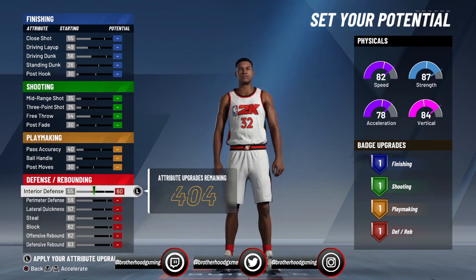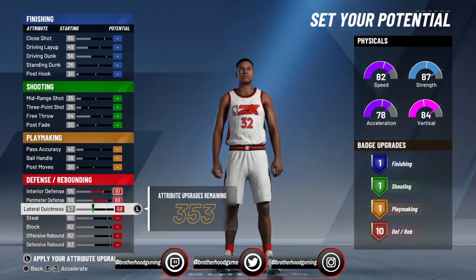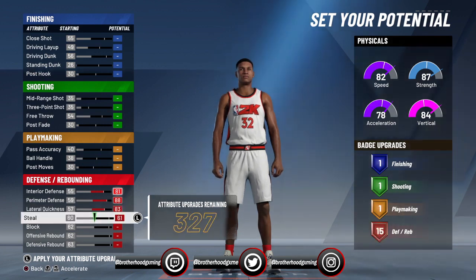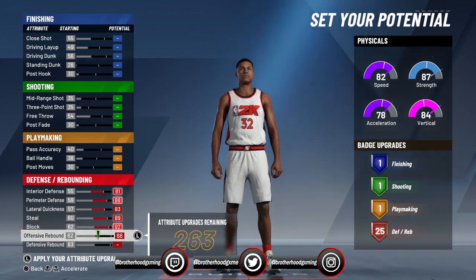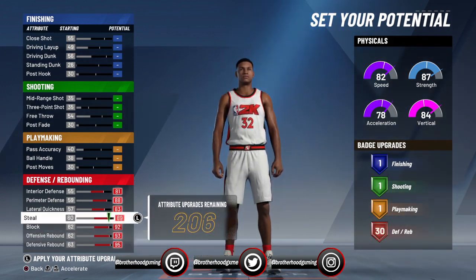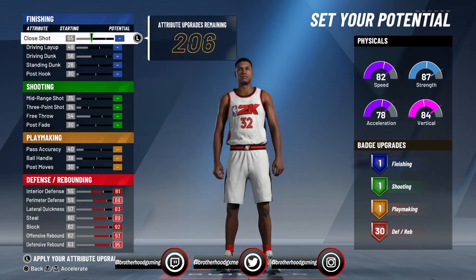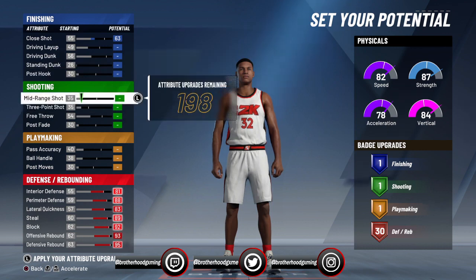You want to max out defense and defensive rebound, so let's do that. Let's max it all out — that's what we need at first. This doesn't really matter, but I'd rather have finishing maxed out too. Let's max these out.